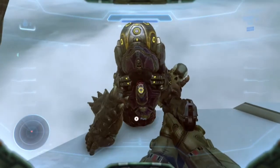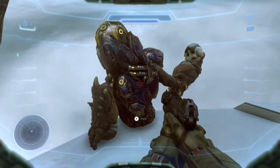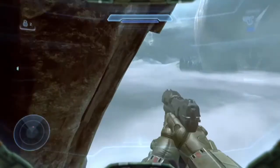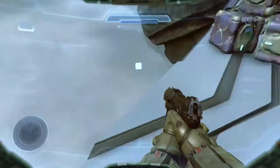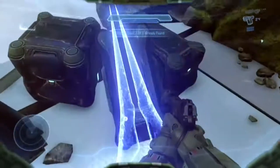You can kick the grunt. Once you kick it, the skull should appear. This is Grunt Birthday Party. There's also an energy sword and a couple of carbines.